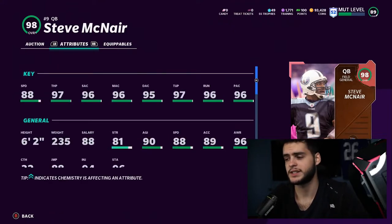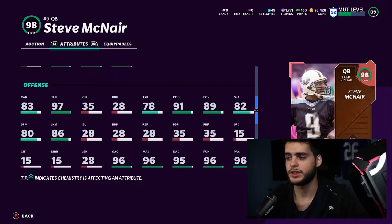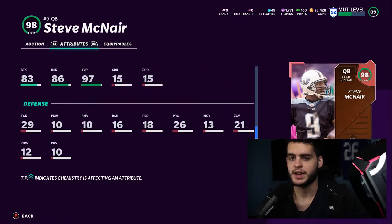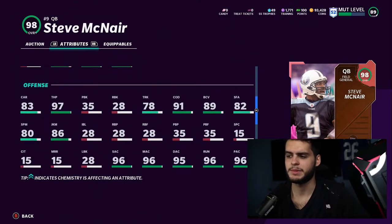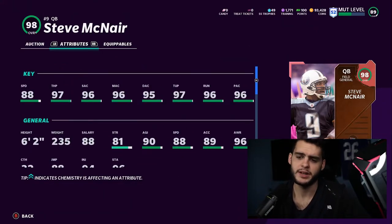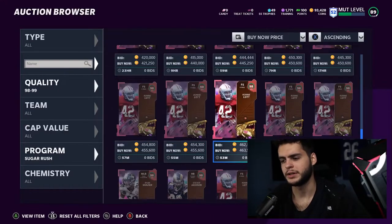Steve McNair is a 98 overall Field General archetype, which is super important. He's one of the best quarterbacks this year. He's not the fastest — 88 speed base — but powered up and chemmed up he'll get to 91-92 speed. He'll have 99 throw power, 99 throw short, 99 throw mid, 96 deep accuracy, 97 throw on the run, 97 play action. As a Field General he'll get 83+ carrying, 86 juking, 92 stiff arm, 91 change of direction, 78 trucking, 86 break sack, 83 break tackle. Very well-rounded card overall, though I've seen some better behind-the-card stats and speed recently.